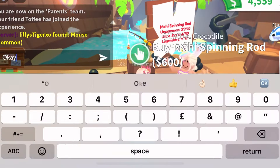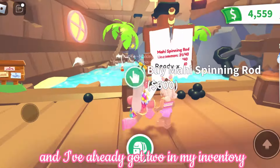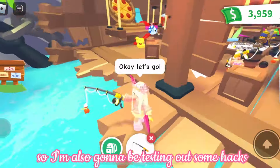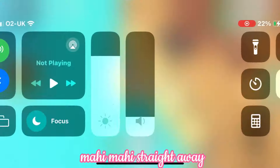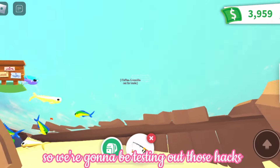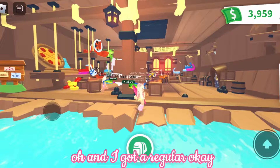So now we're just gonna go and buy our rods. I've already got two in my inventory but I can also buy a lot more. I'm also going to be testing out some hacks which I've heard help you get the diamond mahi mahi straight away. We got a regular — okay, we both got a regular, so right now we're both even.